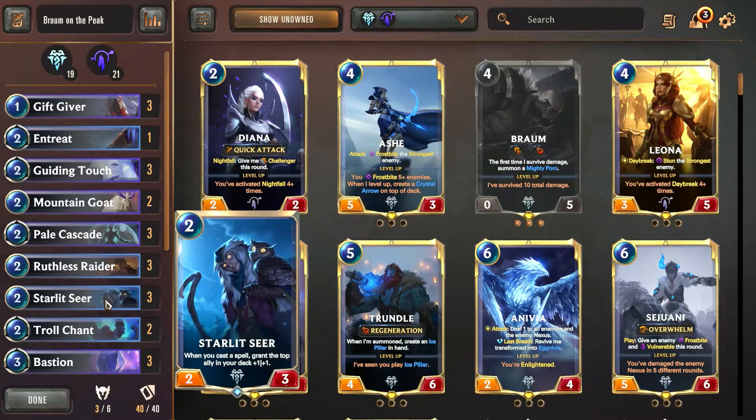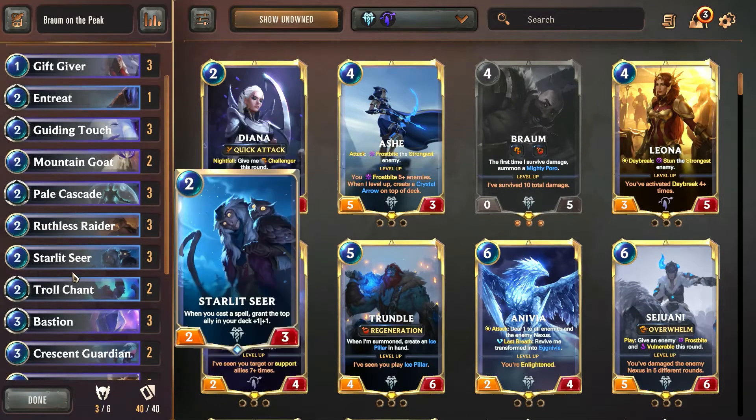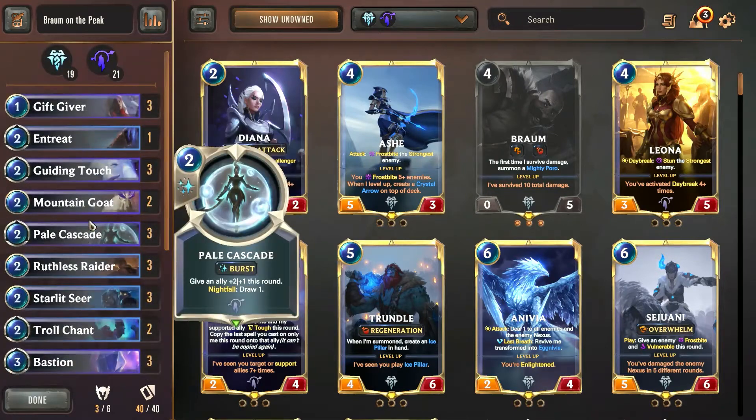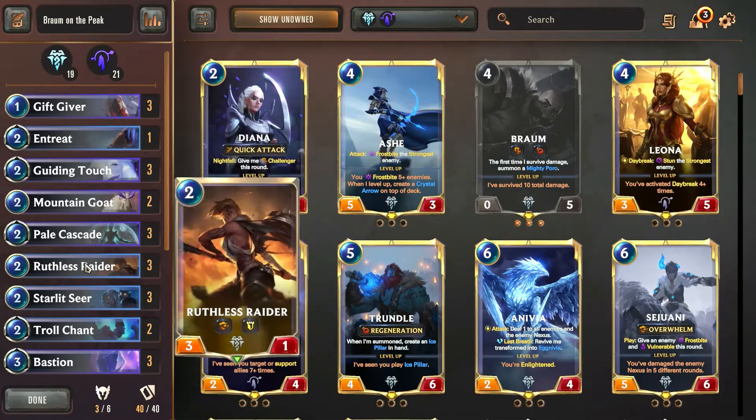What we really want is to be buffing up the Mountain Goat, the Ruthless Raider, Braum, and the Crescent Guardian. These are our game-winning and finishing options. We can get a super big Crescent Guardian out and have extreme value, making it really hard for the enemy to deal with him. He's got Overwhelm — just an excellent target. Same thing with the Ruthless Raider: an early game card we can put down, but if it gets buffed up, we aren't one bit sad, because it's got Tough and Overwhelm — just another unit dealing a ton of damage.